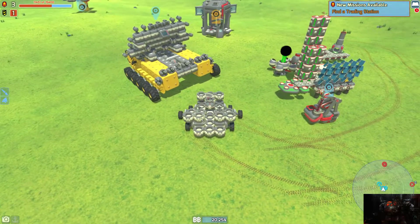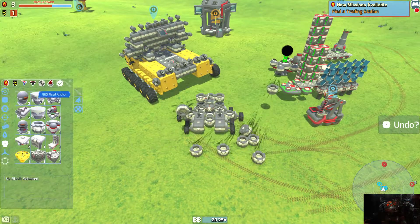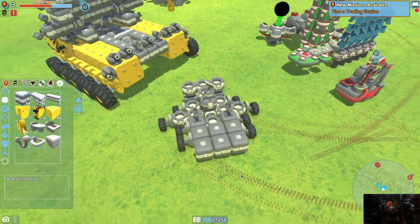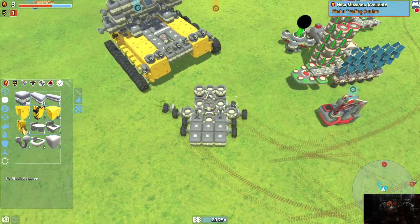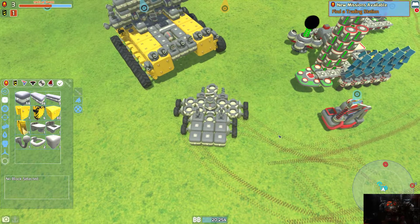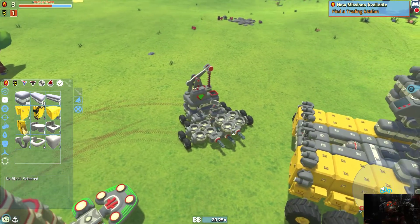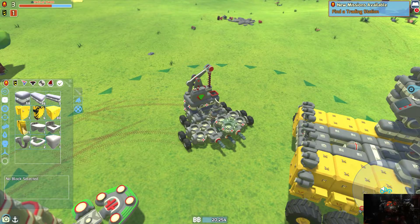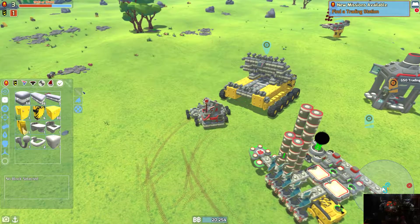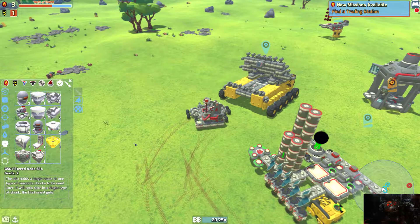I'm actually gonna redesign the rear part of this guy to actually transport this, because him transporting these parts and just collecting is gonna be the thing for this tech at this point. Because then if it just goes around real quick and collects what it needs to collect, that is gonna be a game changer. I need to be able to get a silo too. I have a silo, right? We're there - so we'll just attach the silo temporarily there.